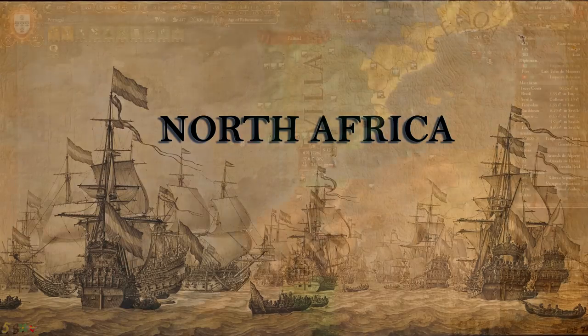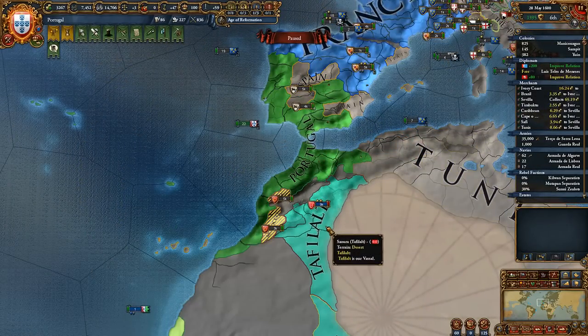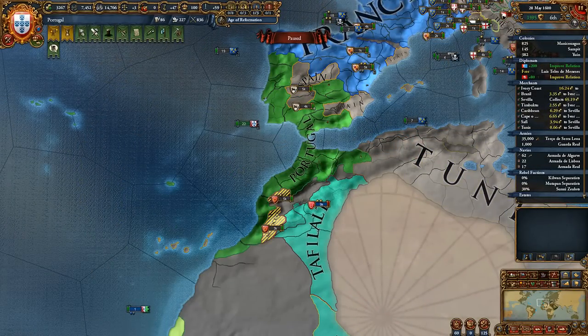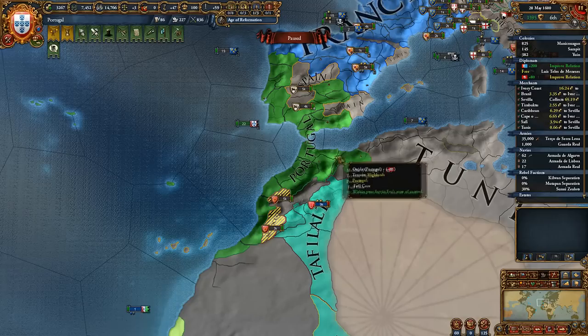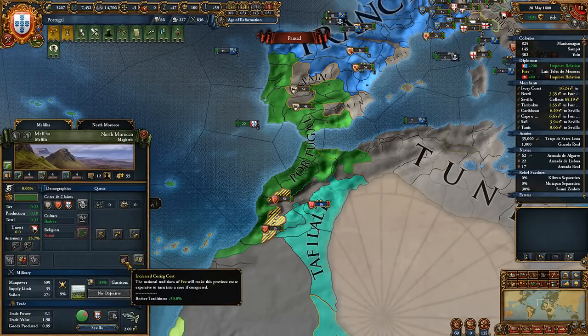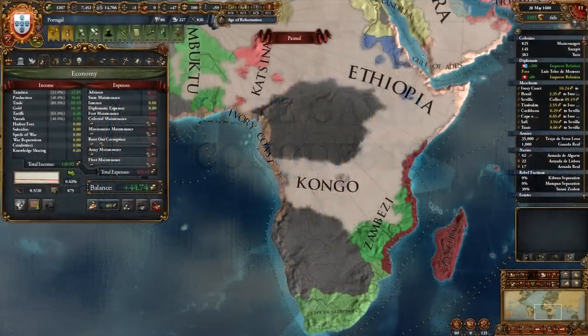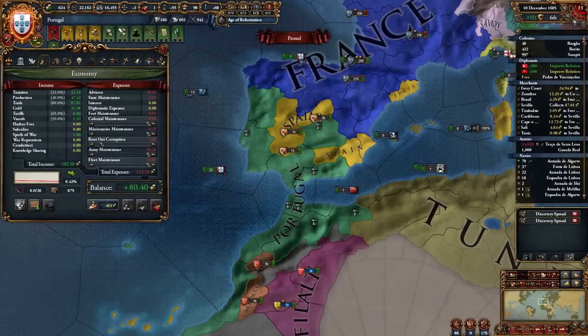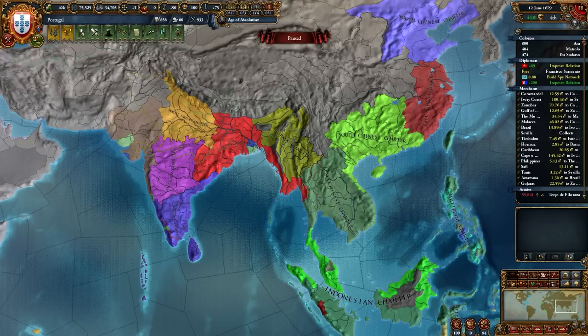Your objective in North Africa is to take control of the Safi trade node, and taking over Morocco is not that hard. If they are allied to the Ottomans, just wait till they are busy in another war, but make sure you release subjects here as Berber provinces have 50% increased coring cost and you don't want to spend all that admin points. By 1700 you should have complete dominance over Africa and Southeast Asia trade nodes. Now you will be swimming in money and although you don't have the strongest army, you can just throw mercs into the meat grinder against whoever is the strongest in India and against Ming.